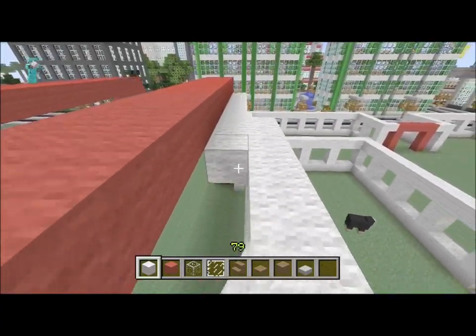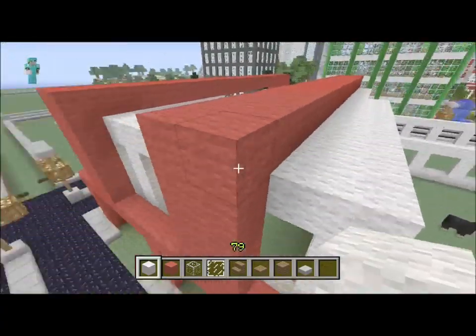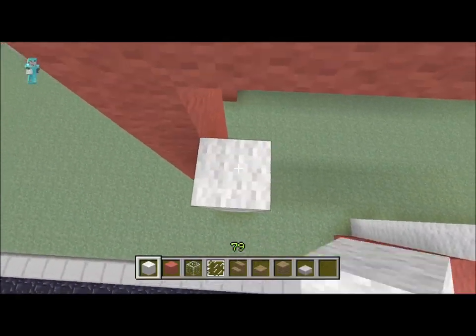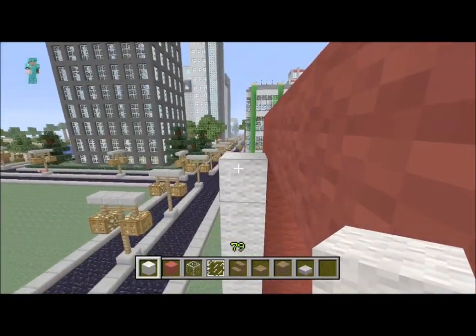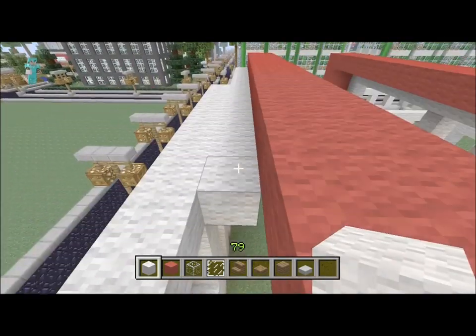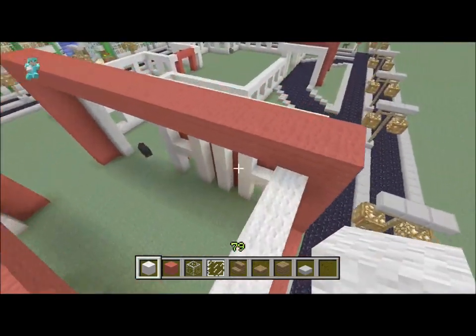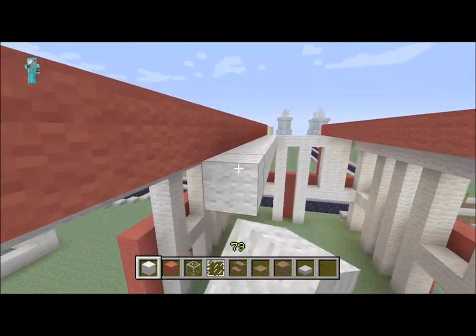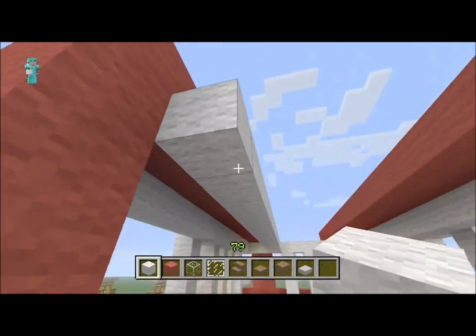I'm gonna come back with white on these walls as well, just to give them a little bit more depth, and it's gonna meet up with all this over here — that's part of the ceiling basically. We're gonna do the same on this side to keep that symmetrical look and shape and feel to it. We're just gonna do it all the way back and on the inside as well.